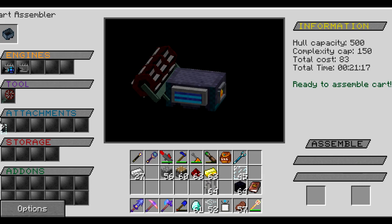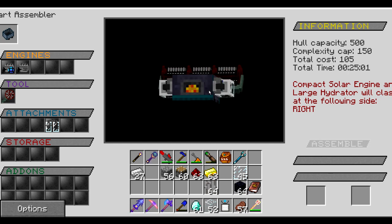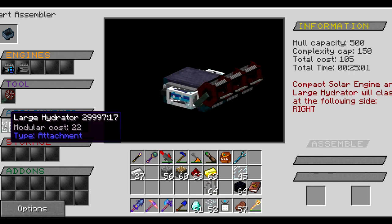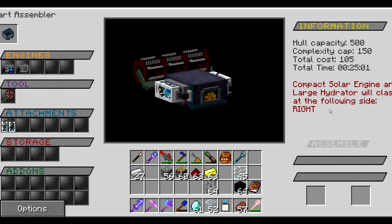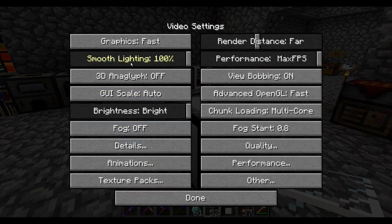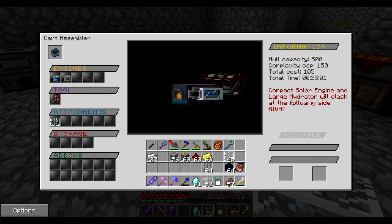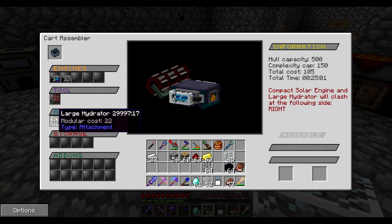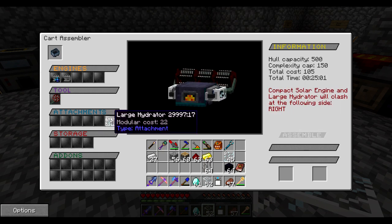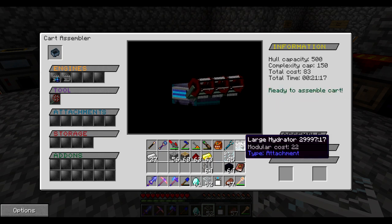Let's add that as an attachment. You can visualize everything — this is why Steve's Carts is awesome. Wait, it actually tells me there is a problem. Compact solar engine and large hydrator will clash on the right side. Is there a way around it? Can I place my large hydrator somewhere else?